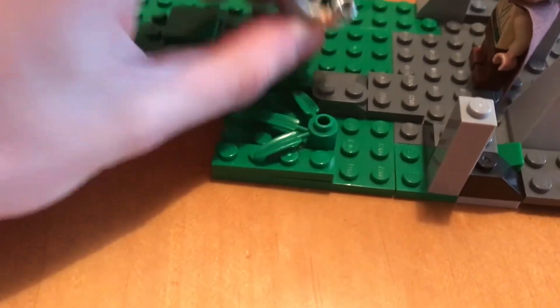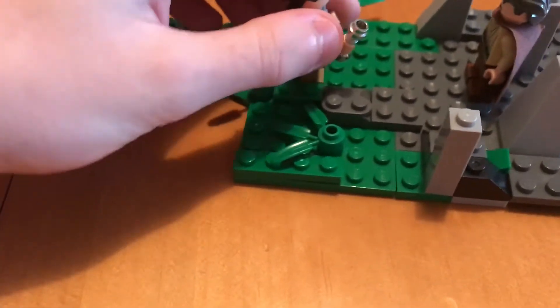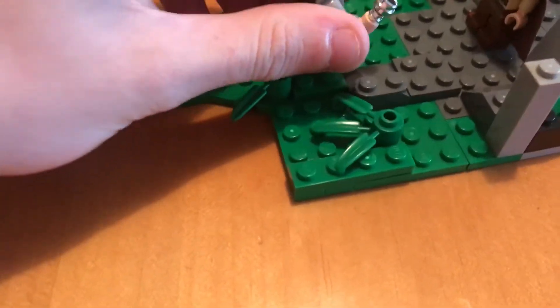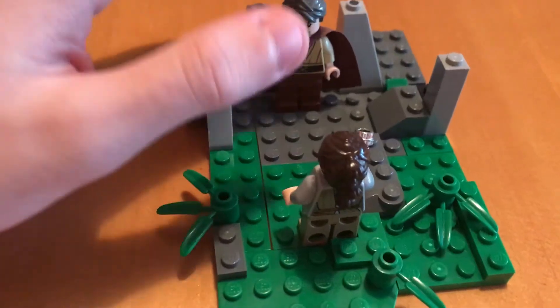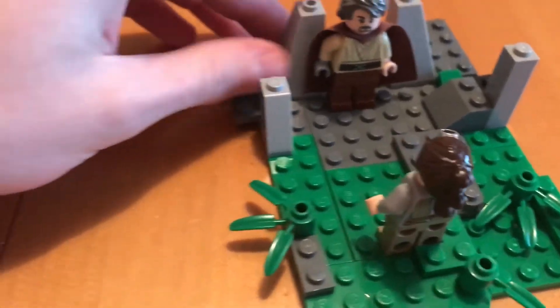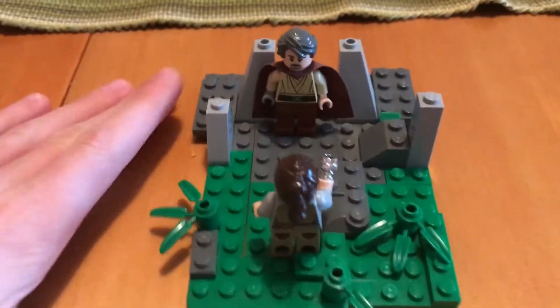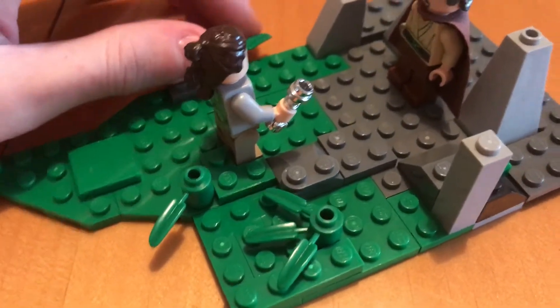As you can see, Rey here is giving the lightsaber to Luke. Not a spoiler here, but in The Last Jedi, when she gives it to Luke, he's a total jerk about it and basically throws it behind him and it falls down a cliff, but not into the ocean. So yeah, this is the little MOC that I made.